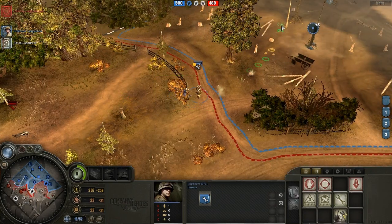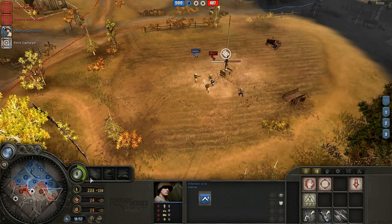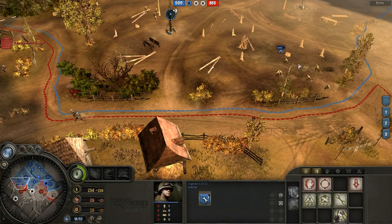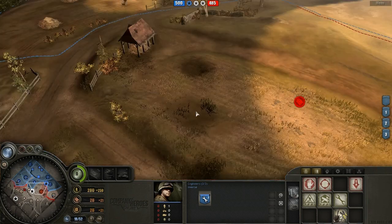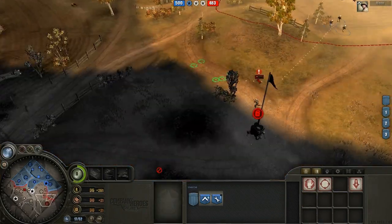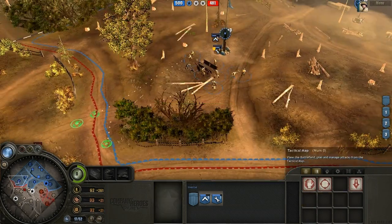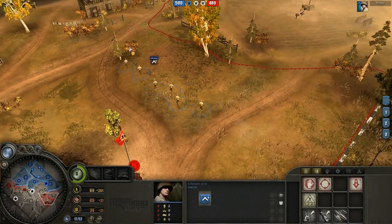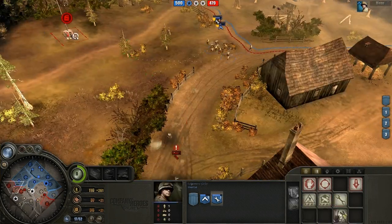For this reason, I won't be building any hero rifle squads. My preferred counter this match — and there are many counters to Pio spam that I will address — is going to be fast BARs after four rifle squads. Because hero rifles don't gain upgrades for the BARs, you see me cancelling my hero rifles there and building another vanilla rifle squad. Hero rifles don't gain BARs when you purchase that global upgrade, whereas vanilla rifles do, and against Pio spam you want as many squads with BARs as possible.